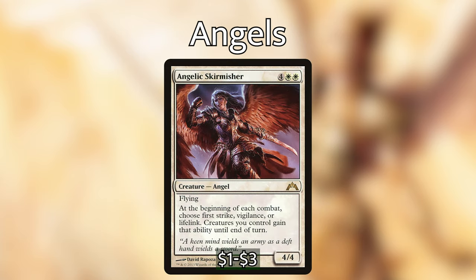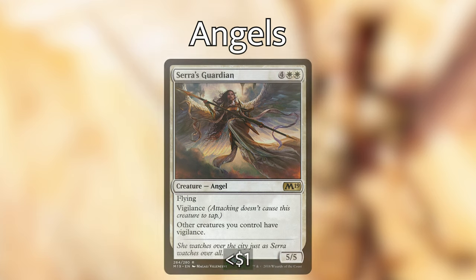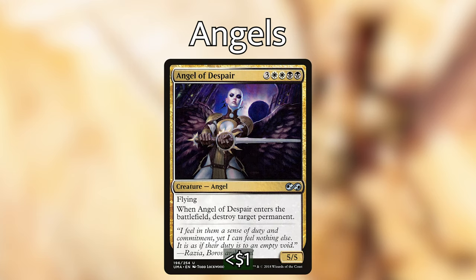Angelic Skirmisher is four white-white for a 4/4 angel with flying. At the beginning of each combat, choose first strike, vigilance, or lifelink — creatures you control gain that ability until end of turn. If you give your creatures vigilance on your turn, on subsequent turns you can give them first strike or lifelink, which will stop opponents from wanting to swing at you. Serra's Guardian is four white-white for a 5/5 with flying and vigilance, and other creatures you control have vigilance. Angel of Despair is three white-white black-black for a 5/5 angel with flying — when it enters, destroy target permanent.